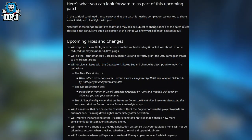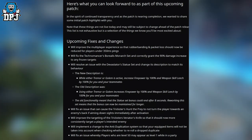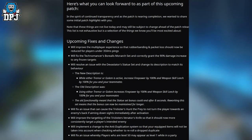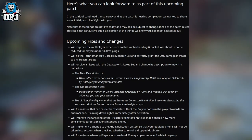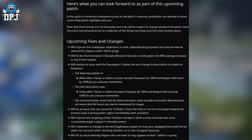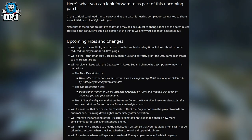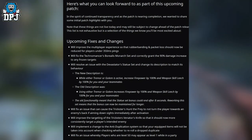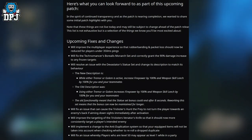Here's what to look forward to as part of the upcoming patch. In the spirit of continued transparency, these patch highlights are not live today and may still be subject to change. This list is not exhaustive but covers things you'll be most excited about. The patch will improve the multiplayer experience so that rubber banding and packet loss should now be reduced for players under 350ms ping, and will fix the Technomancer's Borealis Monarch set to correctly grant the 90% damage increase to frozen targets.